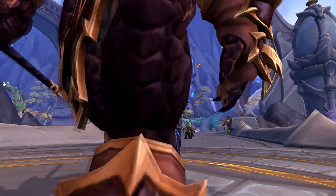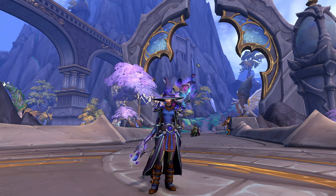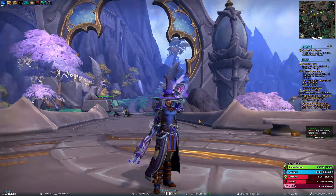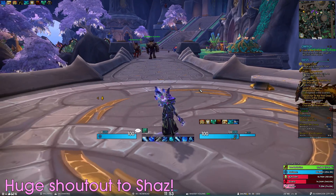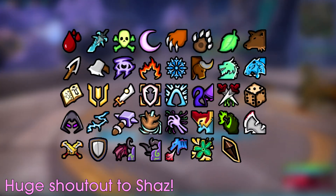To start off with the new features — and of course new features are the most exciting part — the first thing on our list is we have new specialization icons for both unit frames and details. You can already see a quick preview here in the details, and the same goes for the unit frames. I will show all of them right now on the screen so you can take a quick look — hit pause if you want a closer look, or just check them out in game.